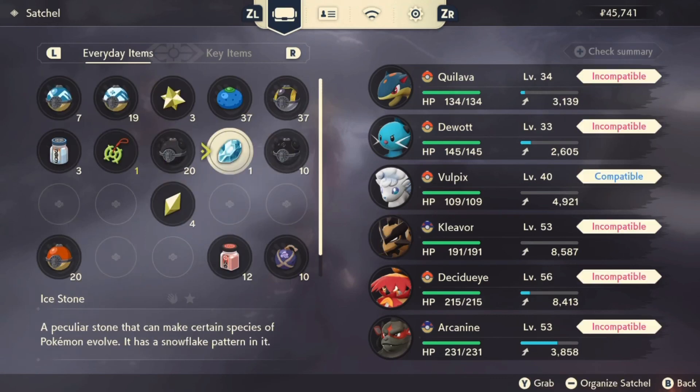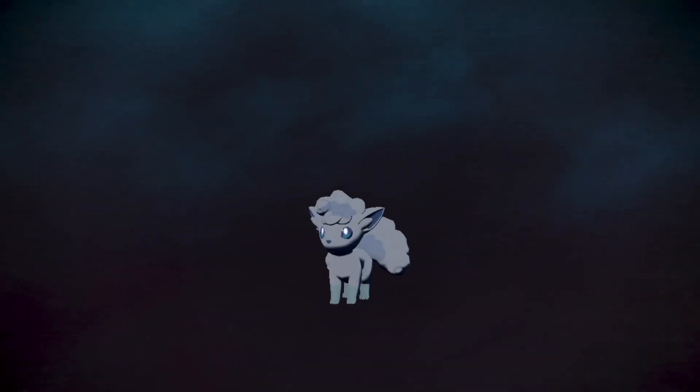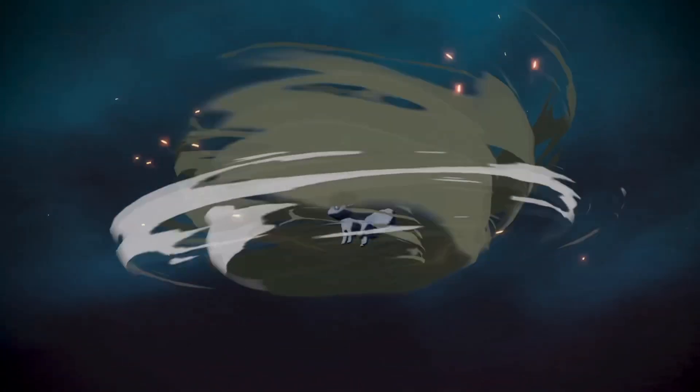Basically, you want to go ahead and get yourself an Ice Stone. You can collect these by looking in local bushes and things like that. Then it's just as simple as what I'm doing on screen now — evolving it like so — and you'll have yourself an Alolan Ninetales.